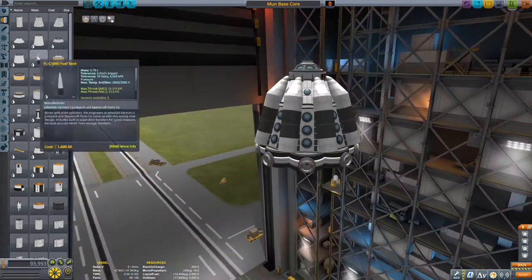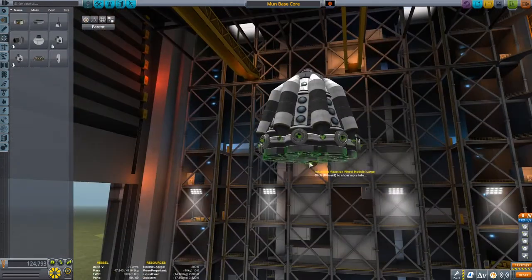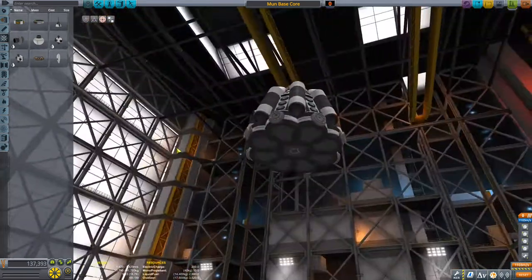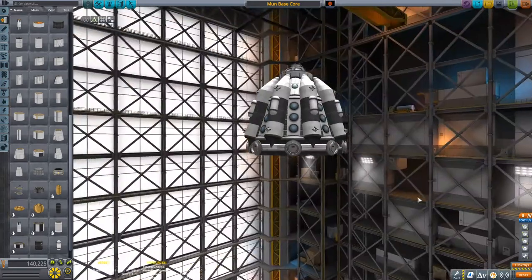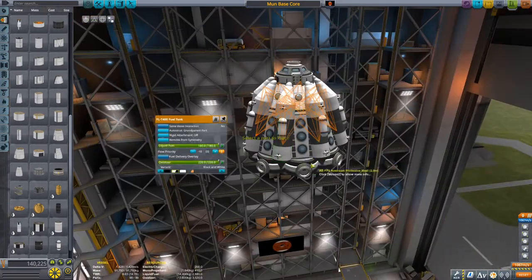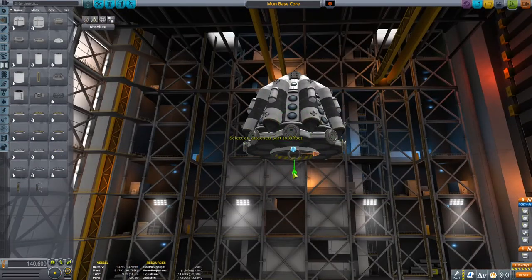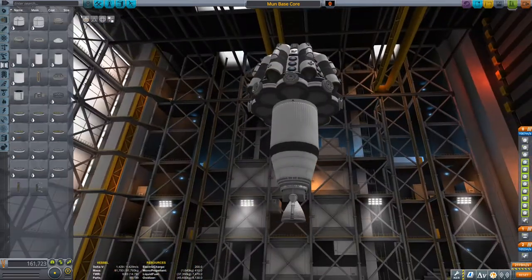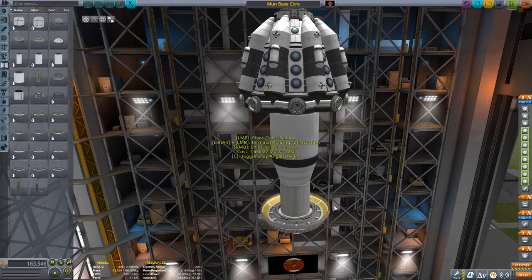You might have noticed that cut — that's because this was about an hour and a half into the process where I realized the first method wasn't going to work. So I cut so you could see the construction of the base and then switched back so you could see how the final product came together. I'm adding some RCS so we can have control, and I put some reaction wheels inside for even more control, because those air spike engines don't have any thrust vectoring so we're completely reliant on RCS or reaction wheels.